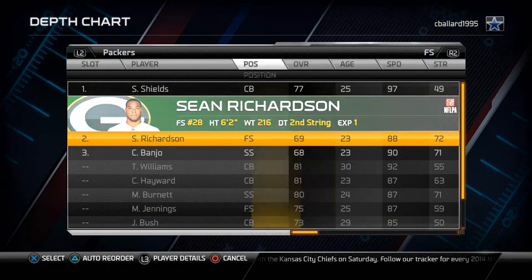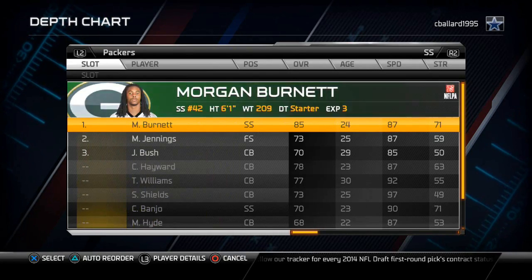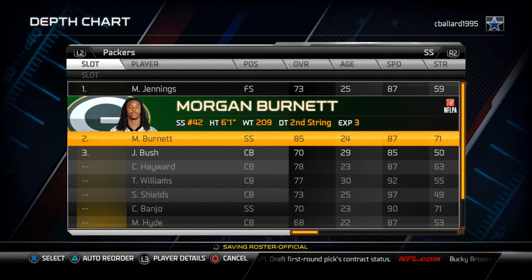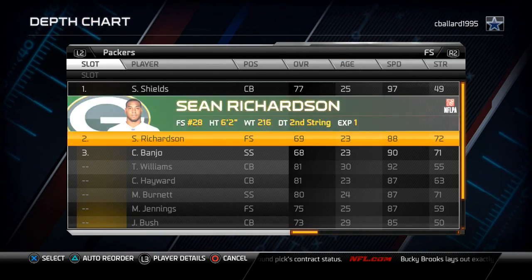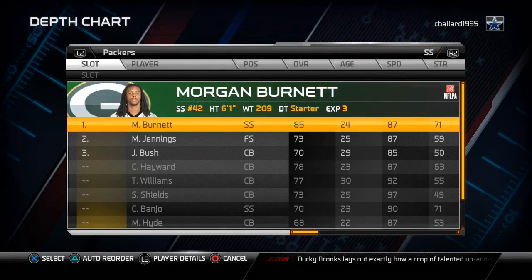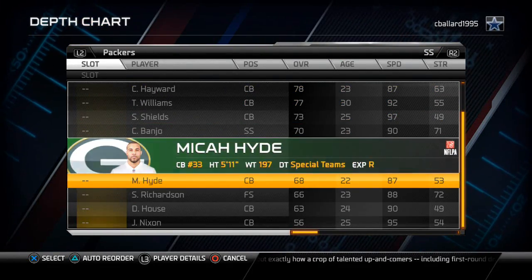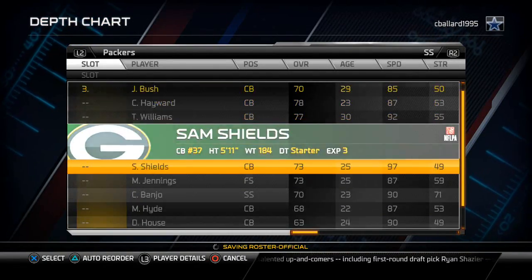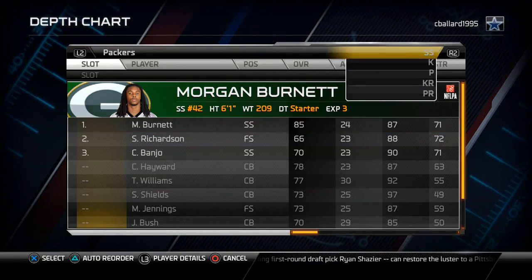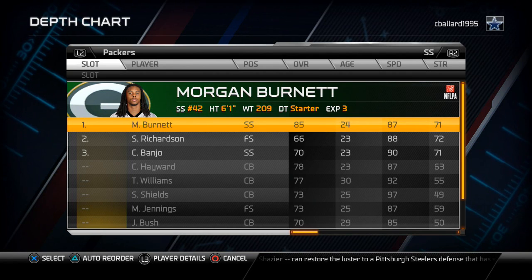For the strong safety, we're going to put Morgan Burnett at the second string strong safety, but for purposes of scheme we actually need him at the first string strong safety slot. So it works out to put Sean Richardson at the second string strong safety spot. That's how I would set up a depth chart for the nickel strong defense out of the Green Bay Packers team breakdown.